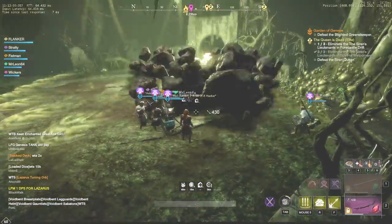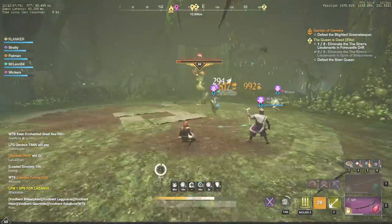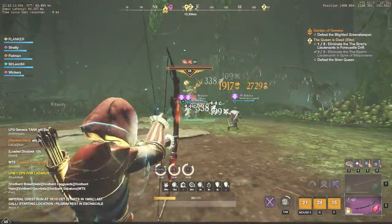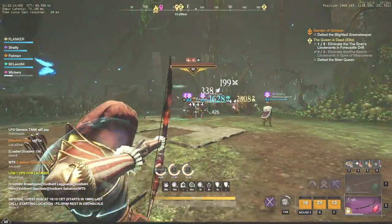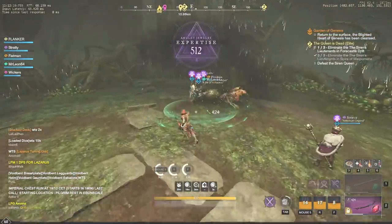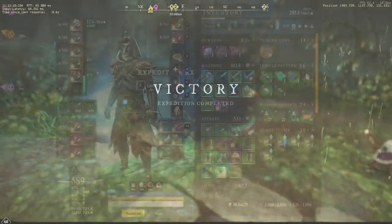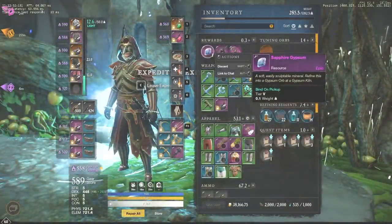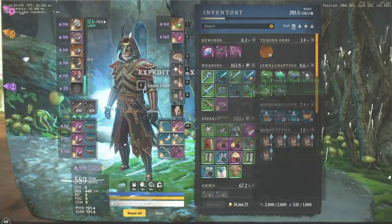Sapphire Gypsum can be obtained as a guaranteed drop from the final bosses of Lazarus or Genesis Expeditions. If you are focused on Expertise farming, then you will go to dungeons most likely every day. Therefore, it might be a good idea to have a constant group with members that you know and share tuning orbs with each other. Don't forget about coatings, trophies, honing stones, and other consumables that can speed up the process — there is absolutely no need to spend 40 minutes on something that can be done in 20 minutes.